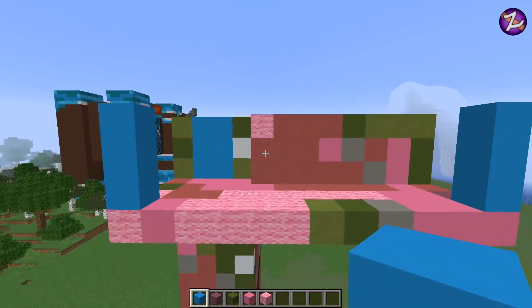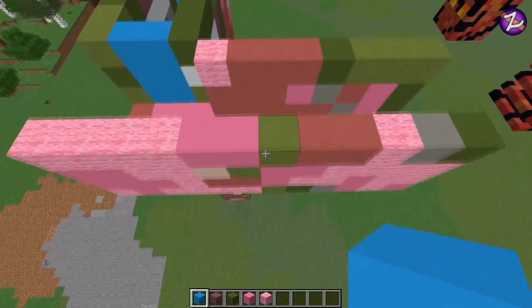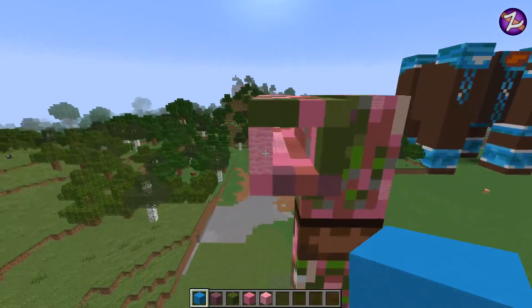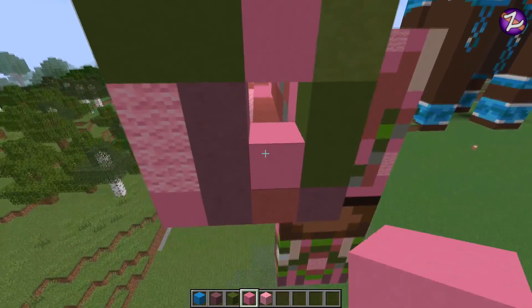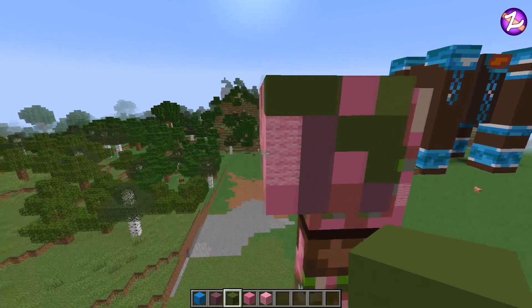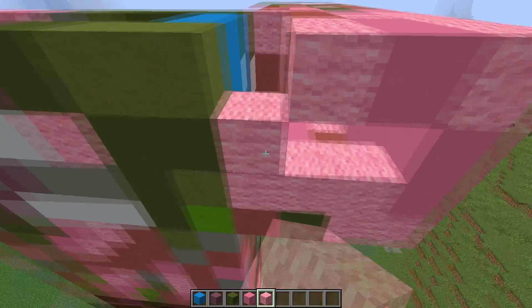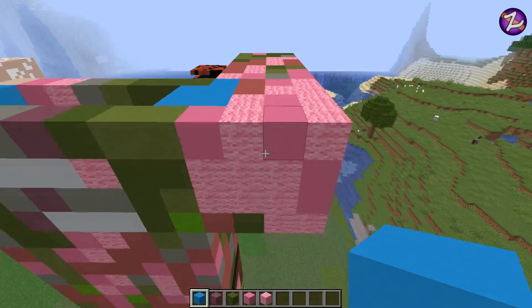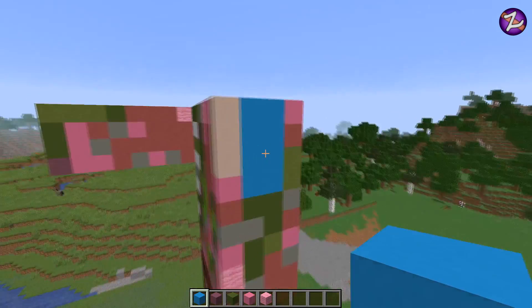Go around to the other side as well — it's quite a big section to do. You can clearly see what blocks you need there: a lot of pink wool, some pink concrete, and so on. Then finishing it off, place this section on the top. From the front of the build, use purple terracotta and place two, then pink concrete — place one, then green concrete — place one. From the back, swing around and place pink wool in a nice three-by-three section, then finish it off with one concrete in the corner.